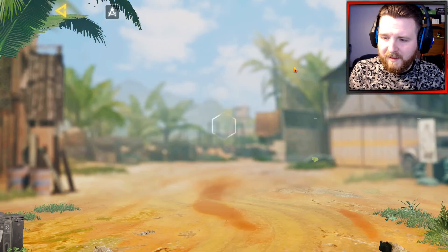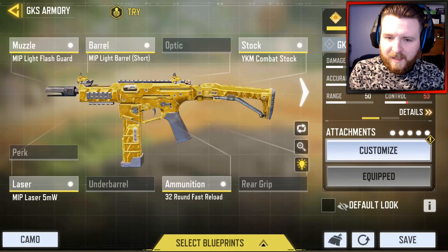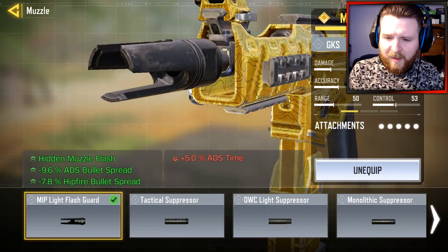Right, so — JKS, Gunsmith. As you can see with the attachments, the MIP Light Flash Guard. Hidden muzzle flash increases the ADS bullet spread and hit-fire bullet spread, and obviously brings down the ADS time.